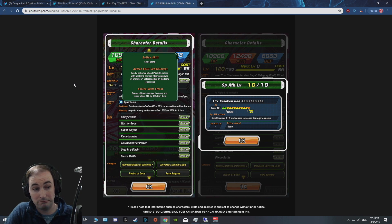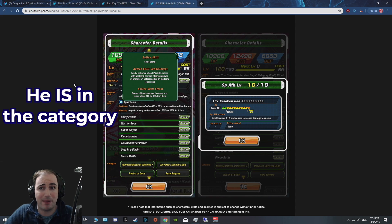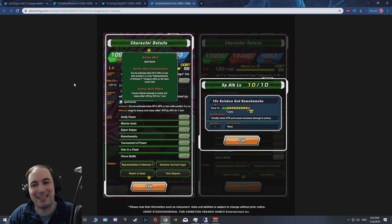We can't see every single category he's on, but we can guess: Representative Universe 7 is probably his best team, Universal Survival Saga is definitely the second best. Realm of Gods he'll be fine — throw on Evolution Blue Vegeta, UI Goku, EZA AGL Super Saiyan Blue Kaioken Goku, and you can still get his passive off. I don't think EZA Kaioken Blue Goku was added into the Representative Universe 7 category since that was from when he fought Hit. Overall, I'm very impressed — just unfortunately that leader skill couldn't afford to be something new.